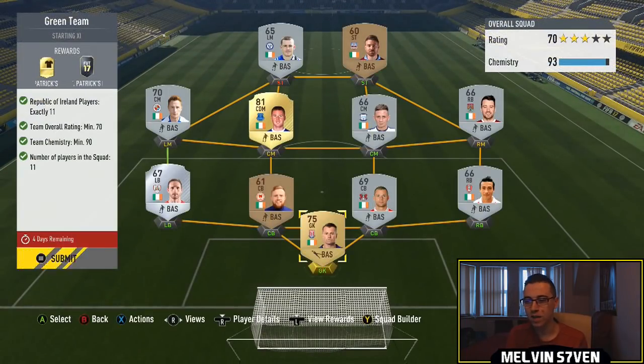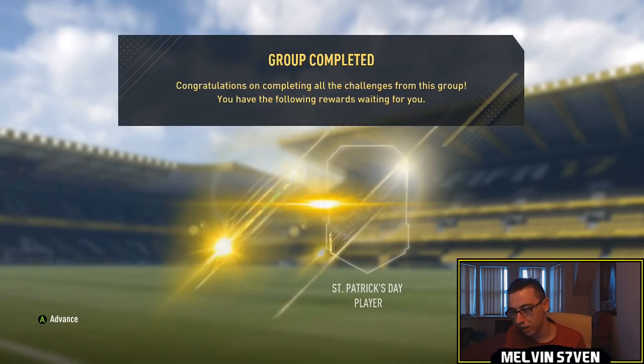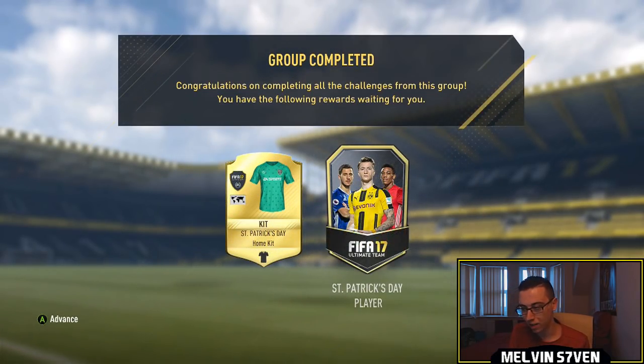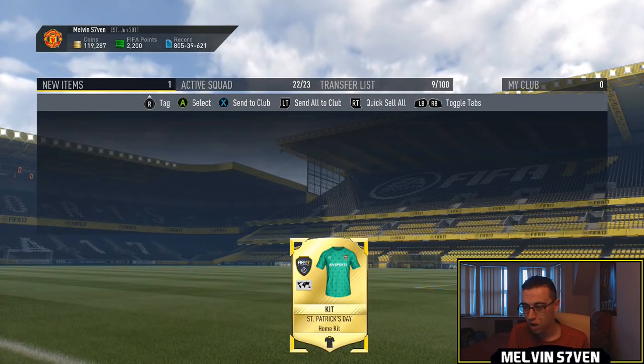The first one we've got is Green Team. You need a full Irish team and I've only got two golds in there - McCarthy and Shea Given - and the rest are Silvers. But I guarantee this is just going to be a stupid price. I had them all in my club. Some of them are out of position because you only need 93 Chemistry. It does need to be 70 rated. Irish players are going to cost a bomb, but we'll trade that one in and we get a St. Patrick's Day player, which will obviously be a green card useful for the other ones.